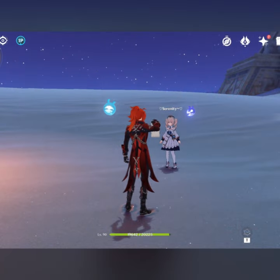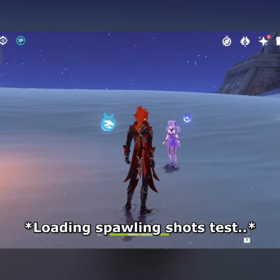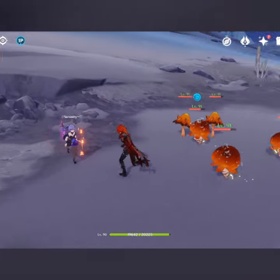Or, you affect it with Electro — that causes Hyperbloom, which turns into Sprawling Shots, and then it spawns like a homing thingy. Use your Kachina's skill on the cores. It turns into Sprawling Shots, it homes in on them, and it does Dendro damage.